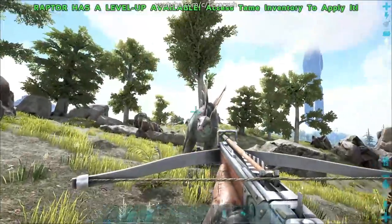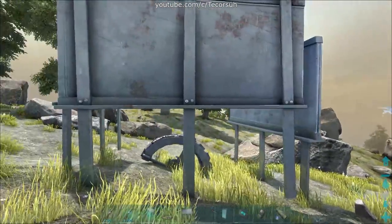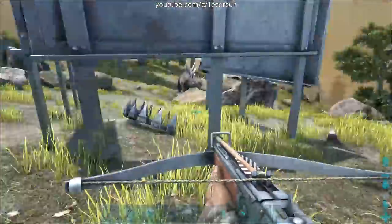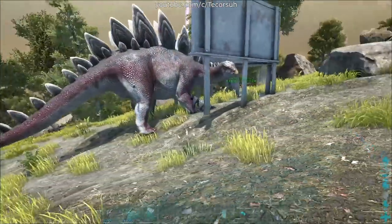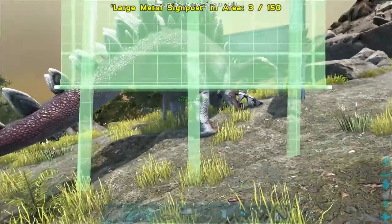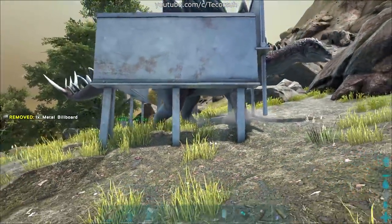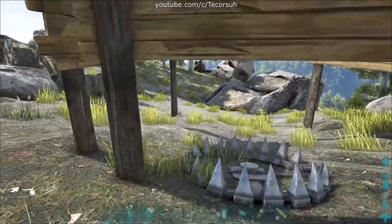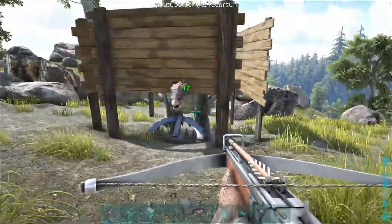If you want to completely immobilize the stego, you'll need to make a trap. I would normally recommend using metal billboards in conjunction with a large bear trap, however metal billboards come at a much later level than both the stego saddle and large bear trap, so I don't feel like it's a good recommendation. In that same vein, I wouldn't recommend using wooden billboards either, since stegos make short work of wooden structures, if they actually decide to attack them, that is.